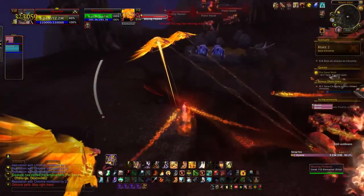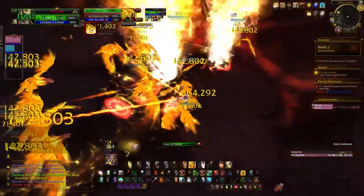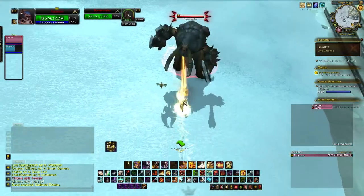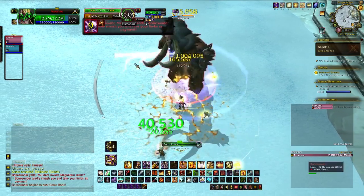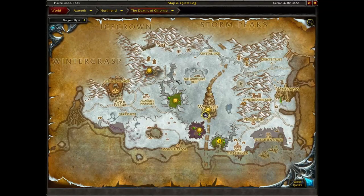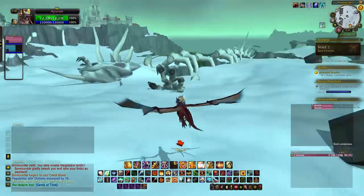You can mitigate the RNG by maximizing the amount of Sands of Time you loot. Around the Emerald Dragon Shrine and Azure Dragon Shrine there are two Magnetaur rares that drop one to three sands each, and directly below Wyrmrest Temple is a third Magnetaur rare. In each of the dragon shrines there are two chest spawn locations which can randomly be present. You can find a list of locations on Wowhead or Reddit and quickly check these as you go.